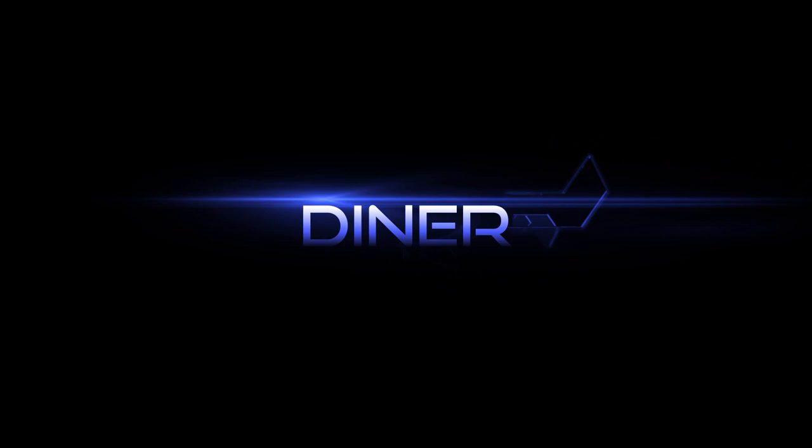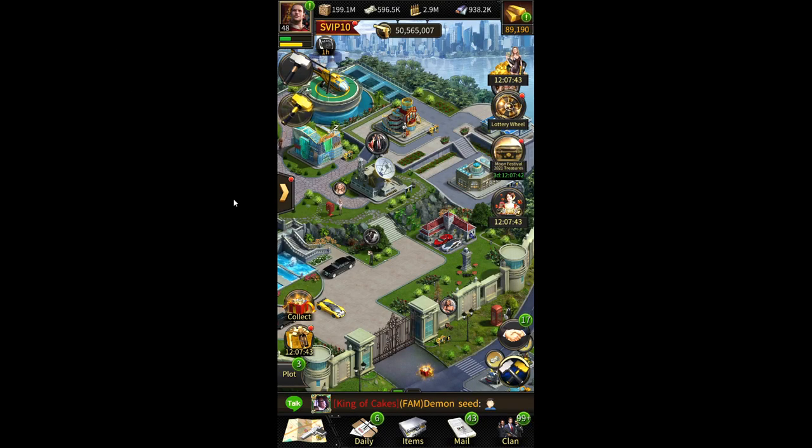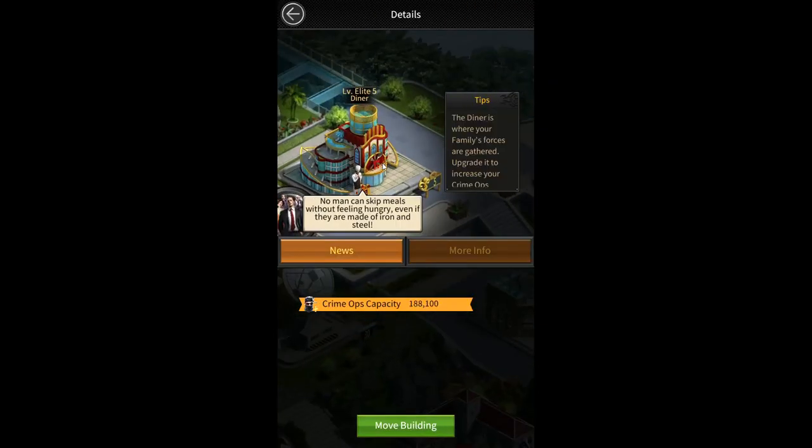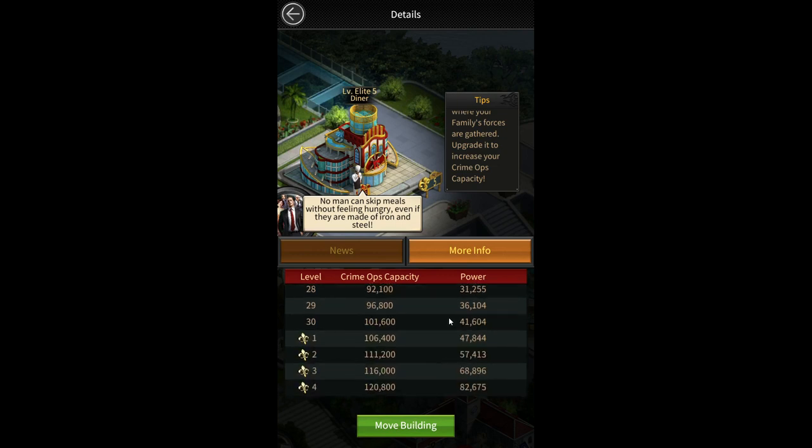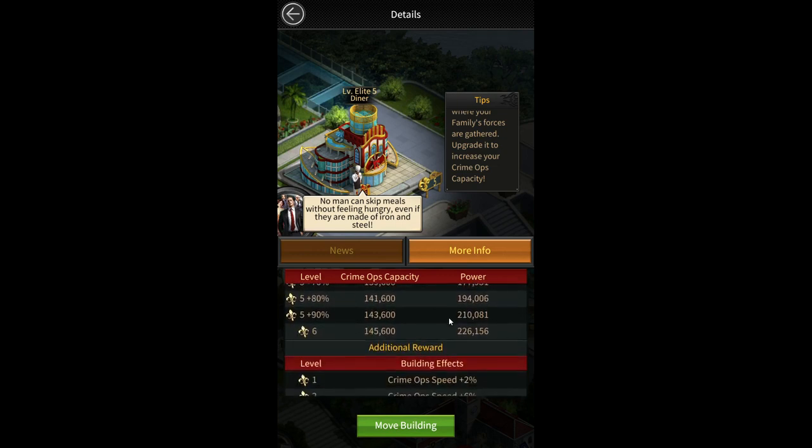The first method is the diner. This is the most basic and permanent way to increase crime ops capacity in Mafia City. As you upgrade the diner to a higher level, the bigger your crime ops capacity will be. By clicking on more info you can see how much your crime ops capacity will increase at different levels. You can get up to 145,600 crime ops capacity by upgrading the diner to elite 6. So whenever you upgrade your mansion, make sure your next priority is to upgrade the diner.